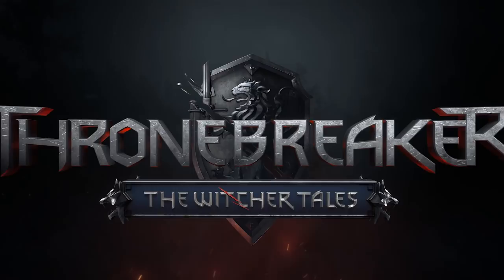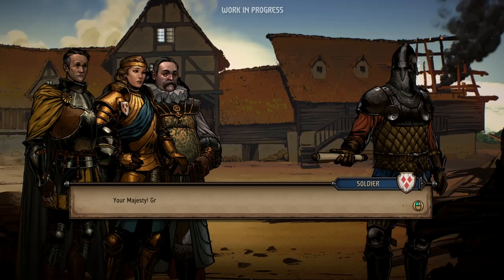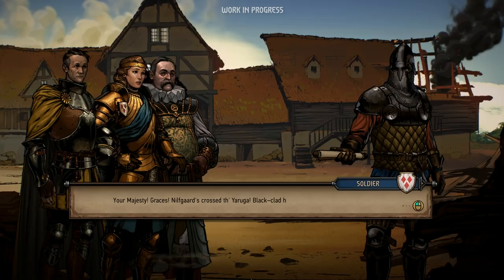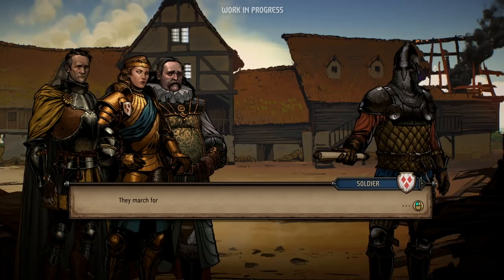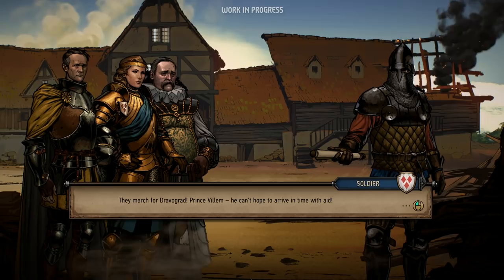The Witcher world is back. Your majesty, graces, Nilfgaard's cross the Yaruga. Black-clad hordes. Villages burn. Folk lie murdered. Welcome to the official gameplay walkthrough for Thronebreaker: The Witcher Tales, a brand new RPG adventure set in the dark and brutal universe of The Witcher. My name is Pavel Bourgeois, I'm the community manager at CD Projekt Red, as well as your humble guide in today's video.